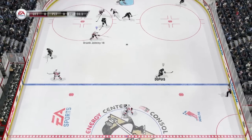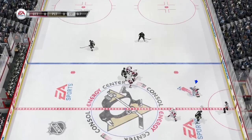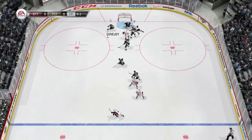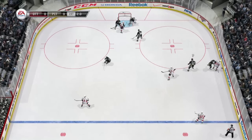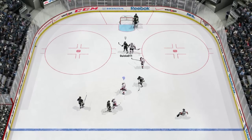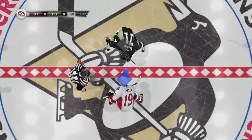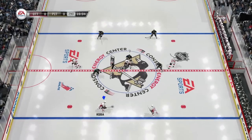Oh, nice little give-and-go off the post! Ben Lovejoy out, Dupuis — just trying to cross it. My players are actually picking it up, I'm surprised. Gonchar, trying a little deke — I didn't mean to do that. I hate that glitch where if you dive at the puck while the goalie has it smothered you can pop it loose. We don't do that on our club team — stay classy, boys. When the goalie has it, leave the goalie alone.